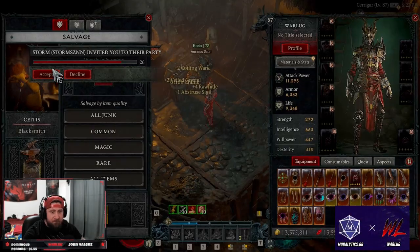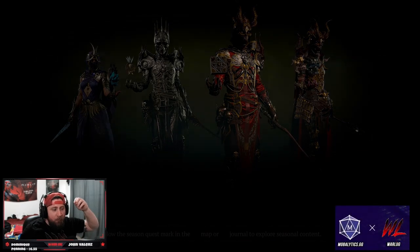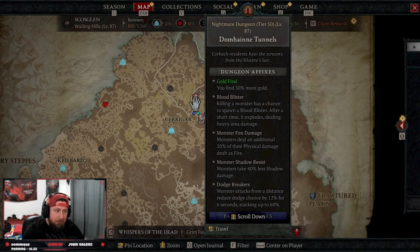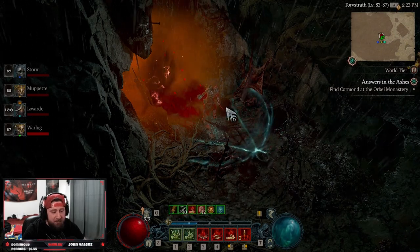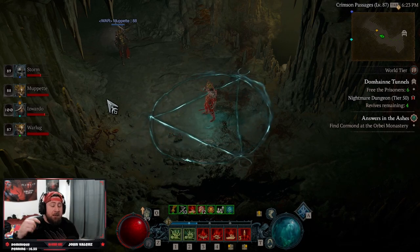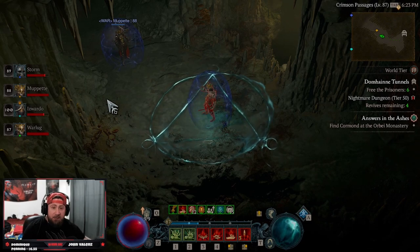This is by far the best dungeon for XP gain in Diablo 4 if you're trying to grind 60 million XP per hour. I want to hammer this into your skulls: if you're trying to farm efficiently, this is the dungeon for you. It's Dom Tunnels — Dom Tunnels by far is the best one. Get a sigil, go grind it, get some XP and level up. That is the dungeon for max XP per hour in Diablo 4. Like the video, comment below and tell me what dungeons you're doing post-patch, and as always, stay gaming — see you in the next one, peace.